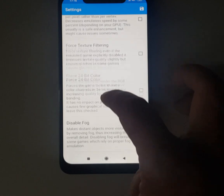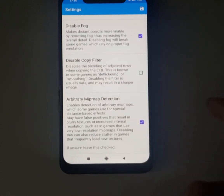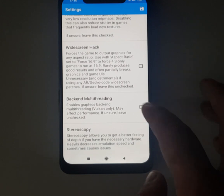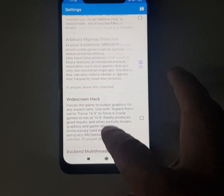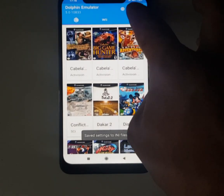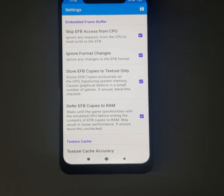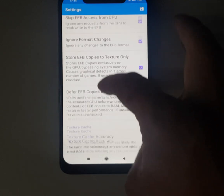Disable fog — that improves the game's speed a bit. Now let's go to hacks. For hacks, you have to enable all these options. Basically they allow better speed; the game works faster.